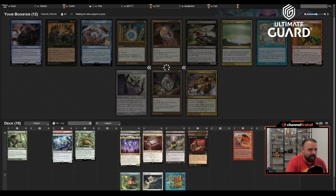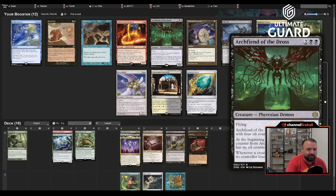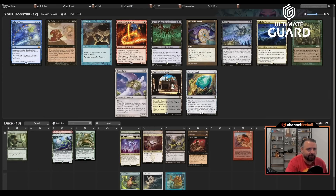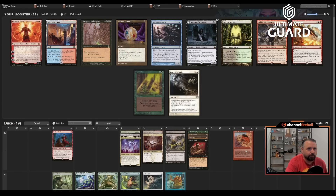Archfiend of the Dross is cool. Oh, Coveted Jewel — six mana, taps for three of any color, ETBs and draws three, but when an opponent hits you with a creature they draw three and get control of it. Very cool. There's also a Snuff Out. I think I'm just going to take Oath of Druids — now I'll actually be green. Oath is really strong in this kind of deck. Now I can just take Overgrown Tomb. There's Chandra, but this isn't really a Chandra deck.